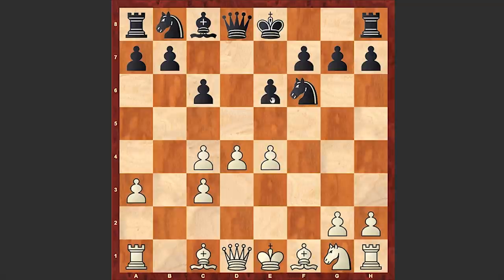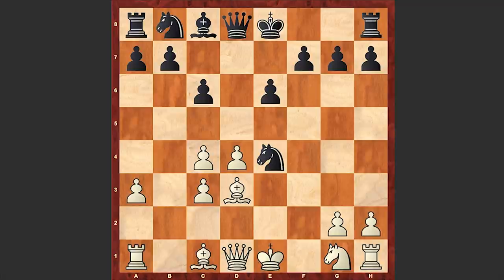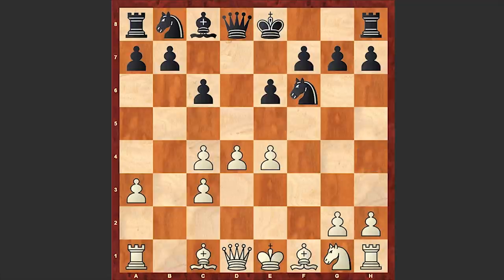dxe4, fxe4, e5 — we can see that Delgado Ramirez didn't dare to accept the pawn sacrifice. In case of accepting the pawn sacrifice, white can either play Bd3 or Qg4. Bd3 is also very strong — white can unleash a very dangerous kingside attack, a similar position we are going to see in our game. Note that Qh4 check doesn't work in the end of the day; white has the Nf3 move. Let's go back to our main game.